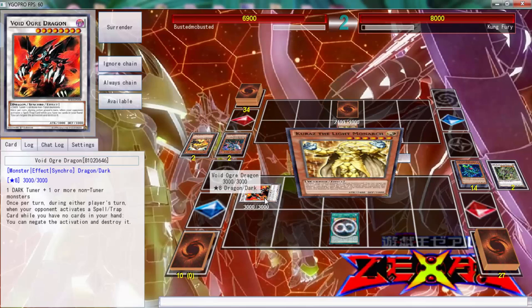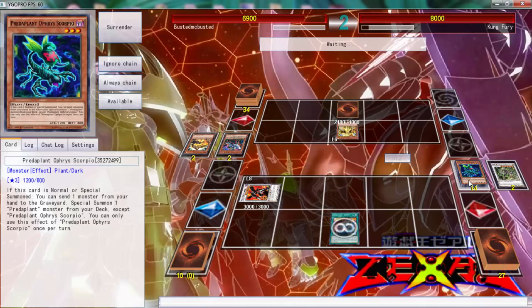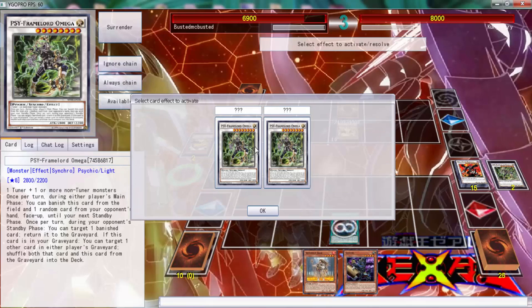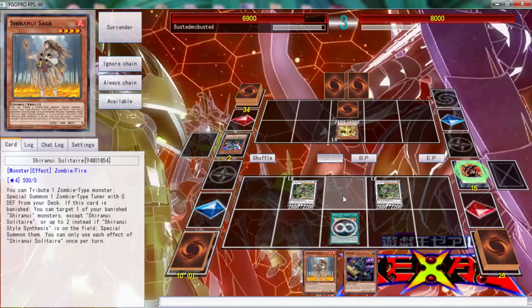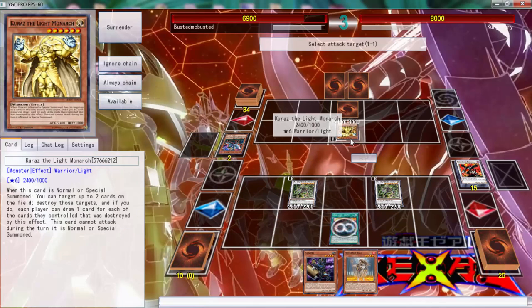He's going to tribute and pop — it's probably the face down and Void, that would be the smartest thing to do. Come Fury, it depends on what deck he's playing because he might just pop Kuraz in the back row. He pops itself — yes, I do want to draw. All right, we drew a Gozuki, that's amazing. This is ridiculous. It's basically whatever I want to do now.